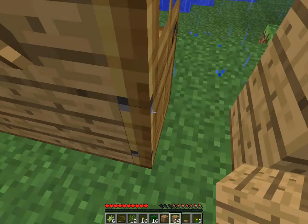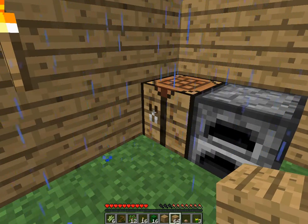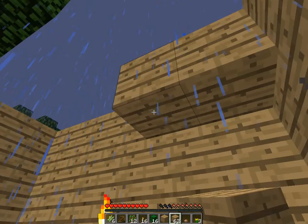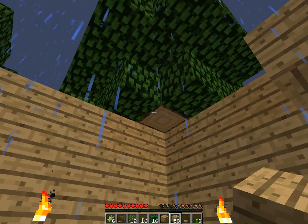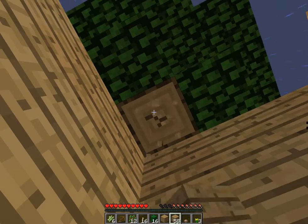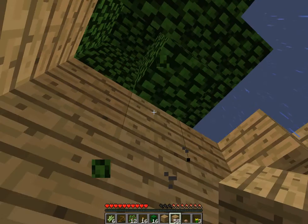Now you can see on the right your hunger bar is getting low. It's not really low yet, but you'll lose hearts if it gets low enough. You can't die from starvation — well, I don't think you can on easy. But if you're on hard or hardcore, which is another different mode...